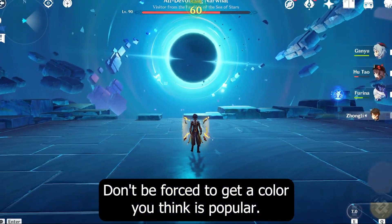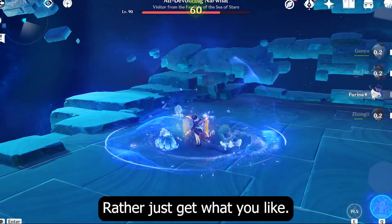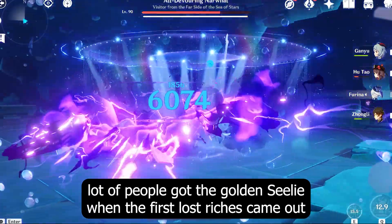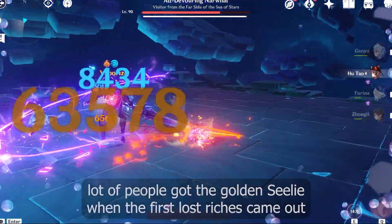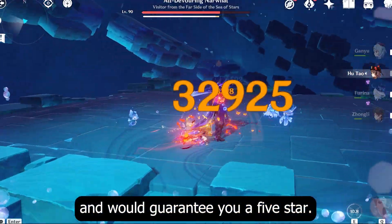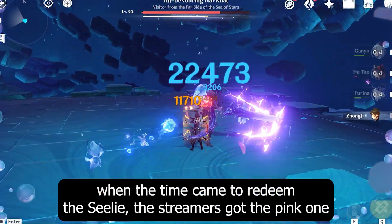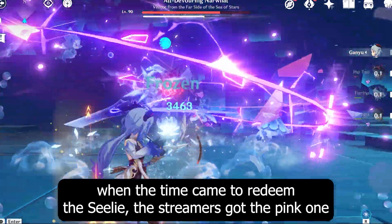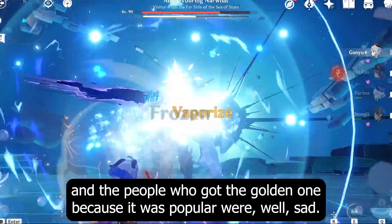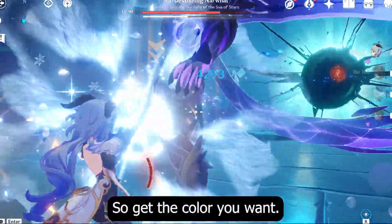Don't be forced to get a color you think is popular, rather just get what you like. I say this because a lot of people got the golden Seelie when the first Lost Riches came out, because streamers were saying it looked the coolest and would guarantee you a 5-star. But of course, when the time came to redeem the Seelie, the streamers got the pink one, and the people who got the golden one because it was popular were well sad. So get the color you want.